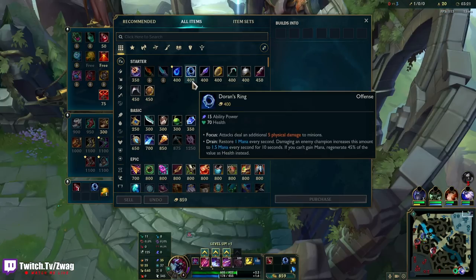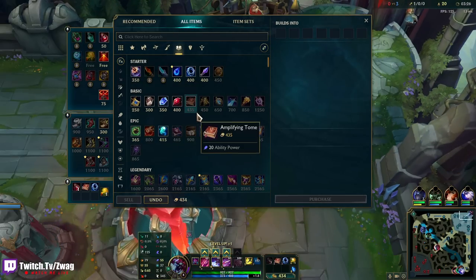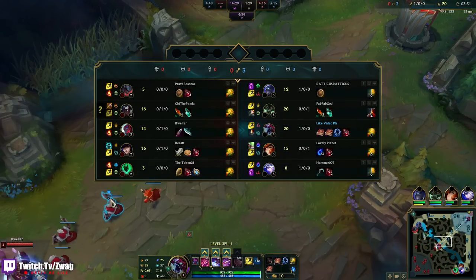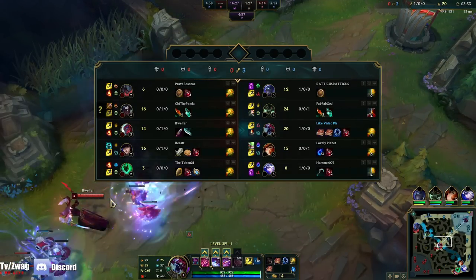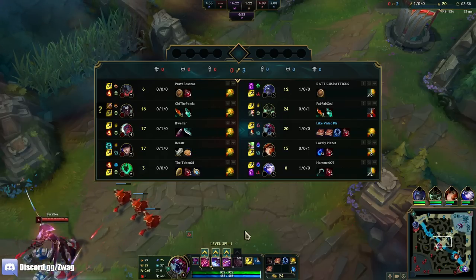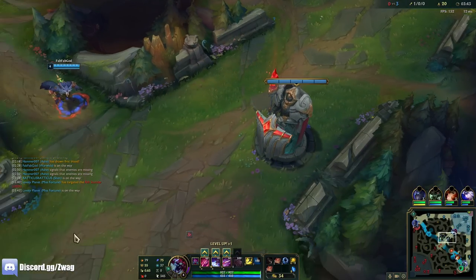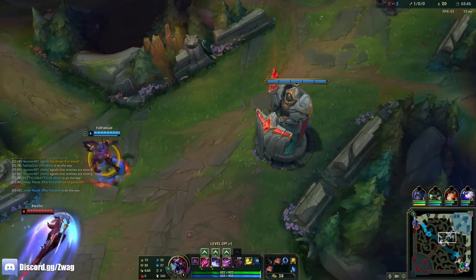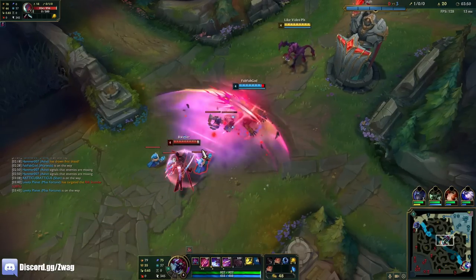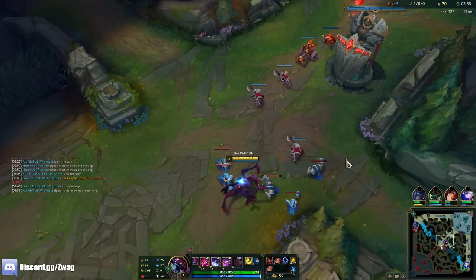We're going to go base. I still have my Flash, so I'll go double book. He'll be pretty easy for us to kill at level 6. The only thing that might be tough is he'll get a Seraph's — and then we have to be careful when we use our execute ult because the shield's going to block the damage. We're going to max Q into W. Rank 1 E is good enough; we don't need to put any points in it.